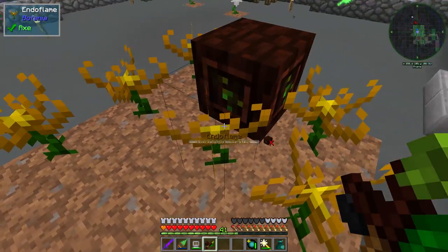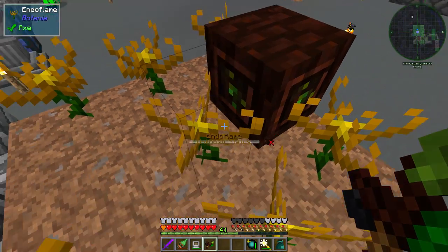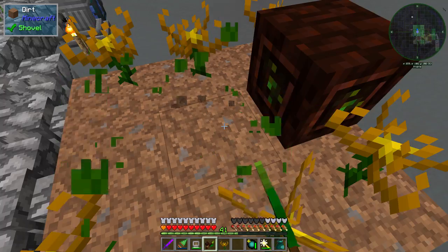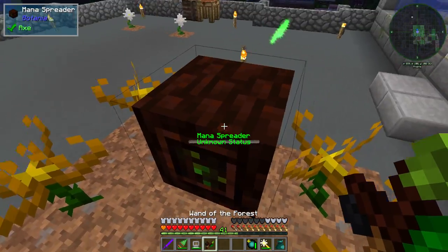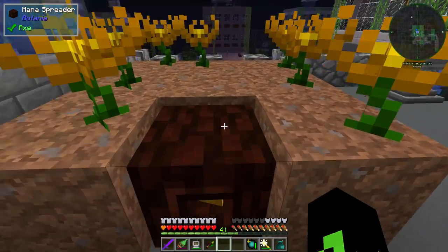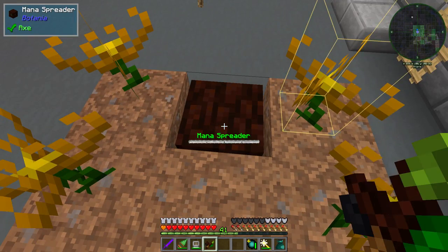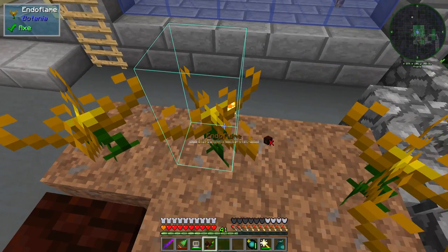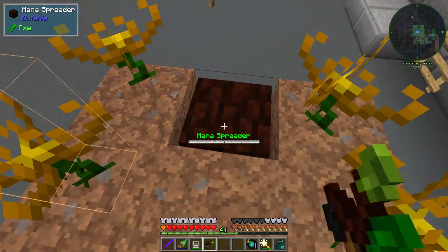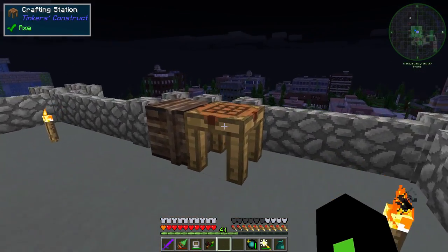Place it here then place the Mana Spreader back down — you'll notice these guys are still connected but this one is not because I placed the Mana Spreader after the Endo Flame. So it doesn't automatically connect, but if I place it back down again now, because the Endo Flame is already here it automatically connects. That is super handy. You can right click and click and all the way around — these guys will all be connected to our Mana Spreader and we're good to go.